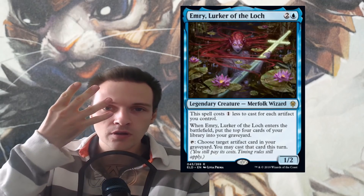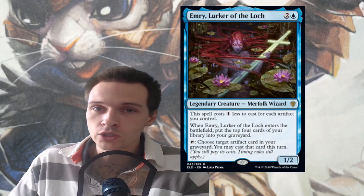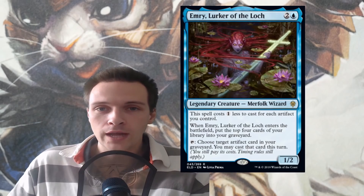When Emry comes into play, you will put the top 4 cards of your library into your graveyard, and you can tap this merfolk wizard to target an artifact in your graveyard, and this turn only, you're allowed to cast that card.